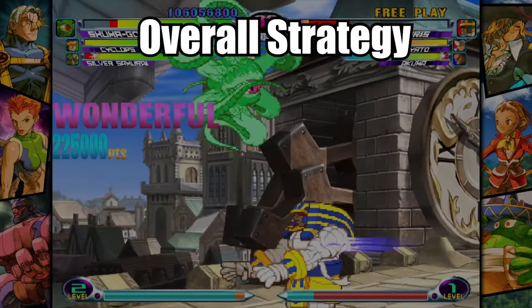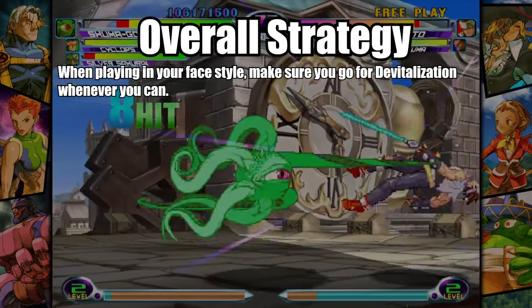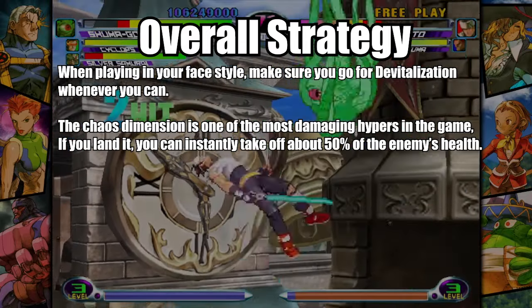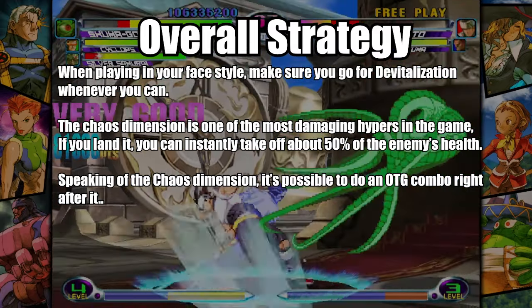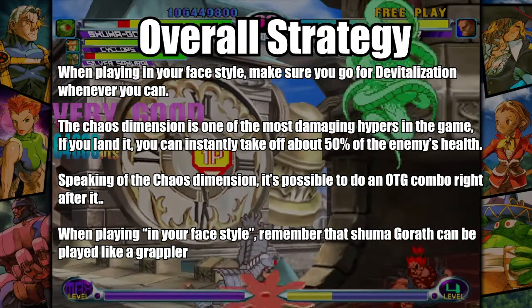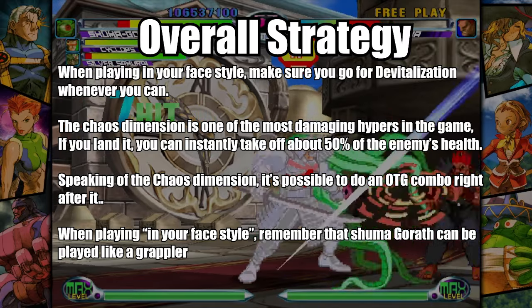Here are some tips to help out your gameplay with Shuma Gorath. When playing in your face style, make sure to go for Devitalization whenever you can. The Chaos Dimension is one of the most damaging Hypers in the game, and if you land it, you can instantly take off about 50% of the enemy's health. It's also possible to do an OTG combo right after it. Remember that Shuma Gorath can be played like a grappler. Whenever using Shuma Gorath as an assist, make sure to use the Beta one, which is the Fierce Kick Mystic Smash.